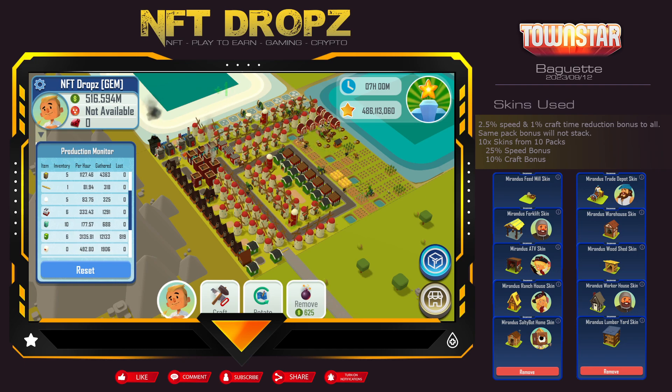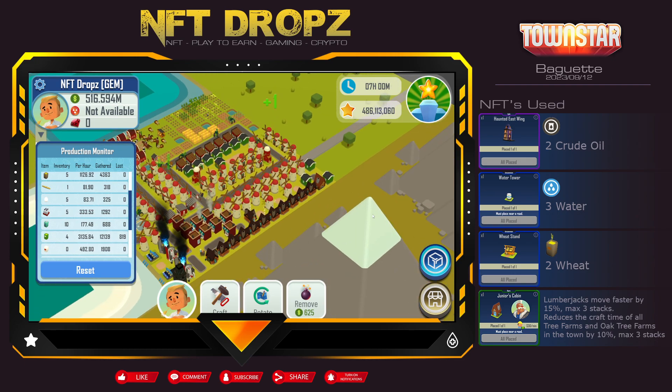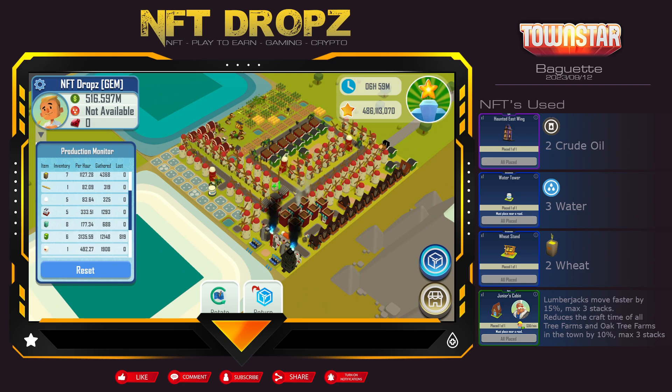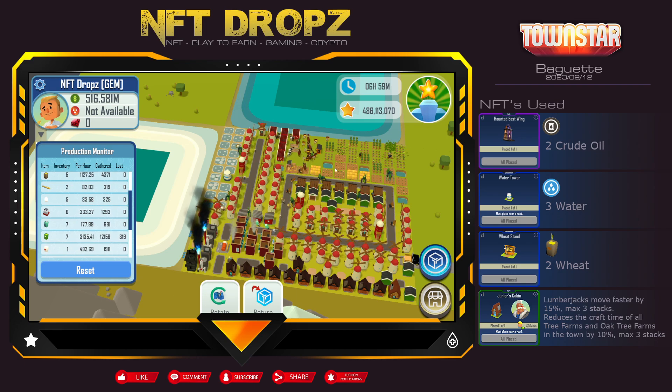Next up are the NFTs. The NFTs I used: first was the haunted east ring, which gives two passive oil. The water tower — you could get away with two ponds as well, which will do almost the same thing. Then the wheat stand, a normal wheat stand, just to keep my chaos fed, which helps with space a little bit. Lastly is the Junior's Cavern — I only have one but it gives that little bit of a boost, which always helps, and trees are always important as well.